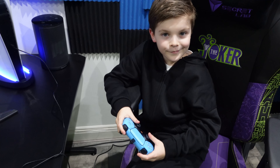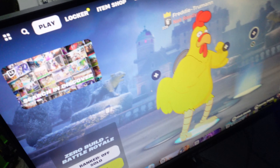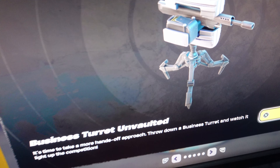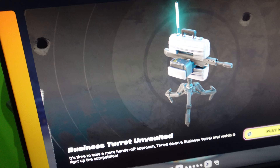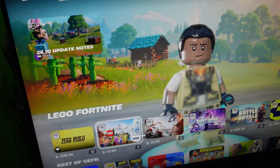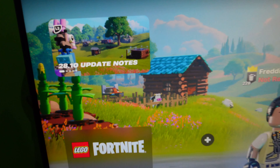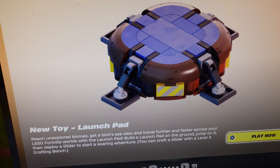Also today, Freddie, there was a little mini Fortnite update. Go to your news tab — they've actually unvaulted the business turret. The turret is back on the map! And also, Freddie, there was a Lego update. They've added a launch pad — a new toy launch pad.